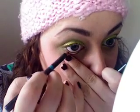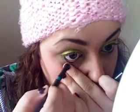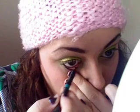I'm going to add a little black liner to my lower waterline, and then take a little bit of black fluid line — Black Track — and line the upper lid really close to the lashes.